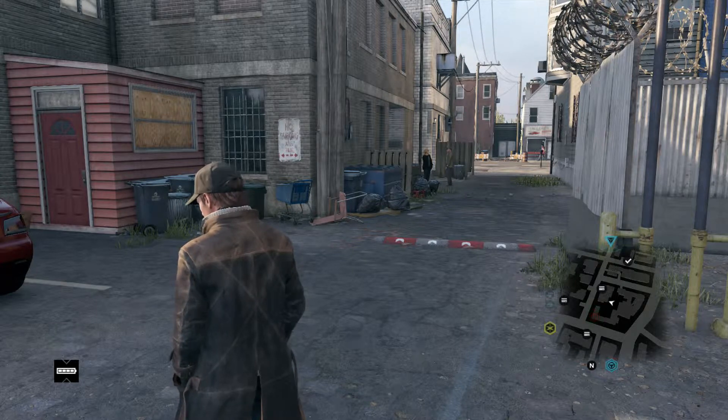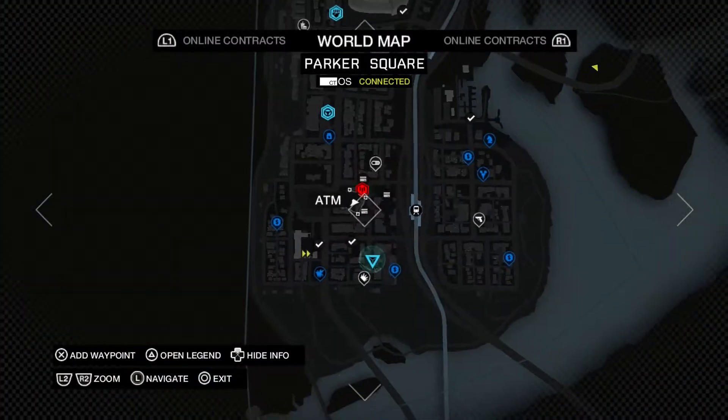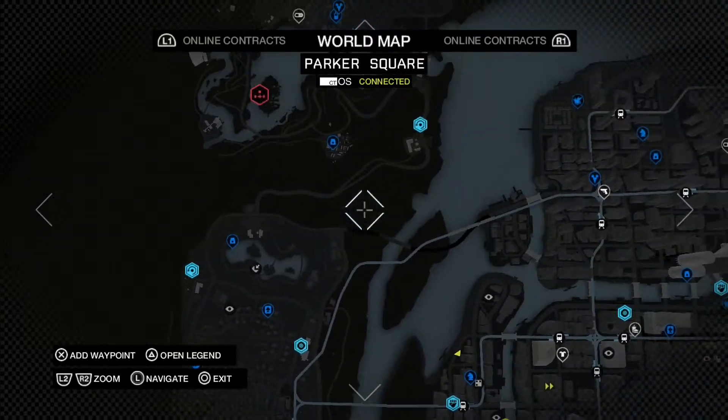Hey everybody, this is Emperor and we're doing the C2S tower in Parker Square — this is the south tower. Let me show you on the map here. Here's the Parker Square territory.